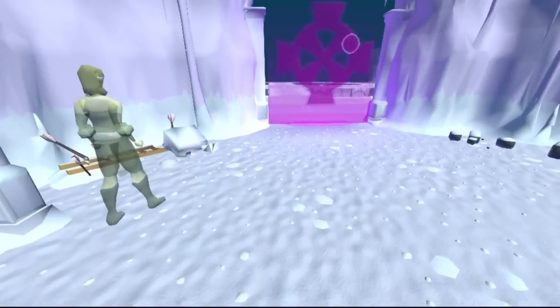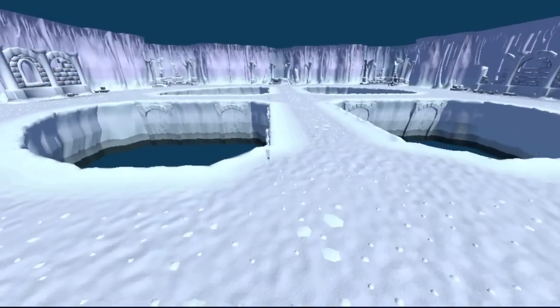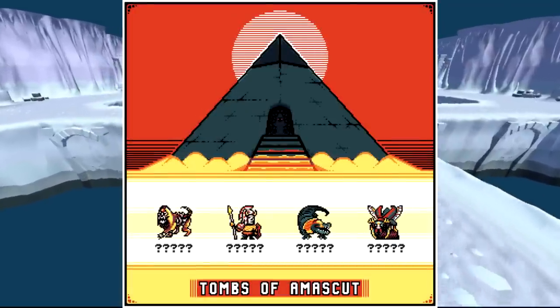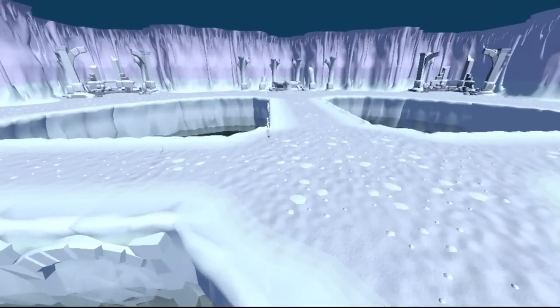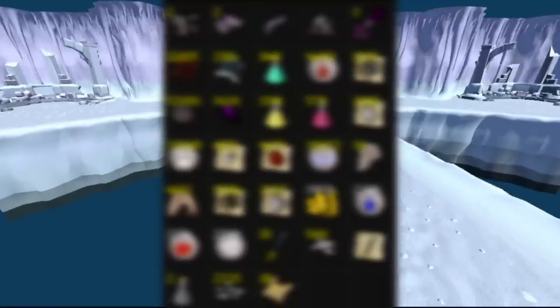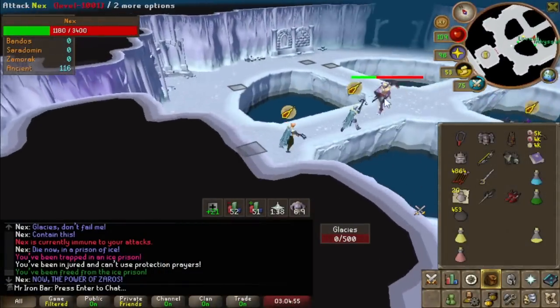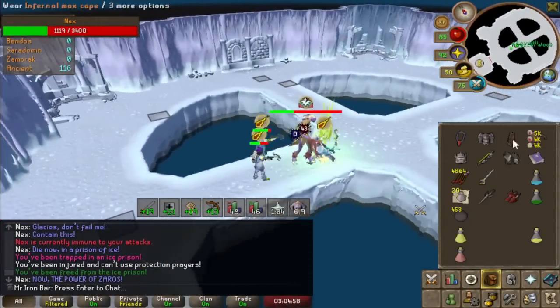At last, we are on the final chapters of the Nex grind. I only have Torva legs to get for full Torva and full Nex completion. The goal is to finish Nex before Race 3 in August and have some time to use Torva and get familiar with it before the next big grind. I have killed 3,000 legs so far, and before the content rolls, I want to fill you guys in on some important statistics regarding this grind.